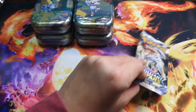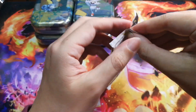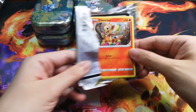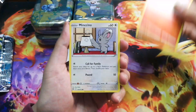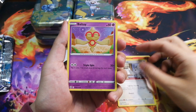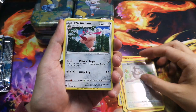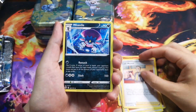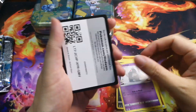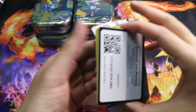Brilliant Stars — we definitely want that Charizard alt art. Brilliant Stars booster boxes are climbing up in price like crazy right now. From this pack: Chimchar, Minccino, Poké Ball, Toy Catcher, Nosepass, Starly, Wormadam, energy, Café Master, and a code card. Nothing here.